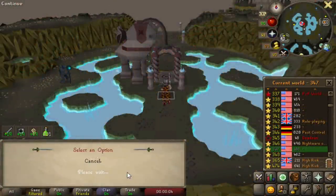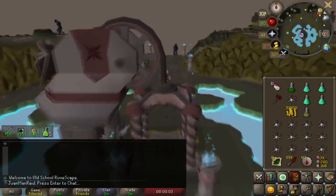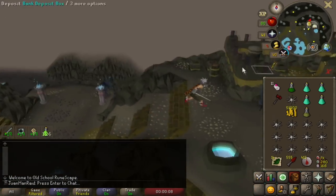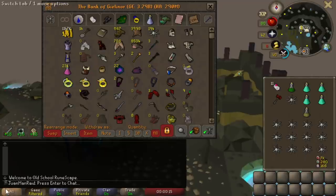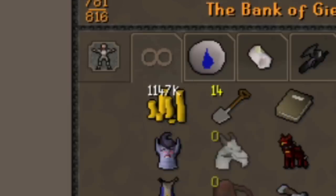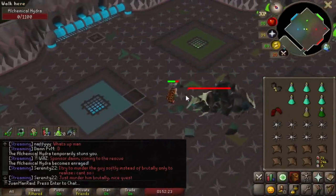I've basically run out of GP for a while now, because I haven't been doing much content that gives me too many alchs - a little bit from Theater of Blood, but not enough to cover the runes I need for my Trident and the money for the Nardah lady to clean my herbs. But perfect timing - just as I ran out of money, Hydra hooked me up. 20 kills, it's like 1 mil GP right there. So we're basically all set with money once we finish these Hydra grinds.